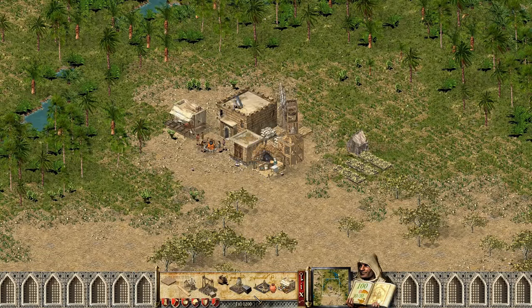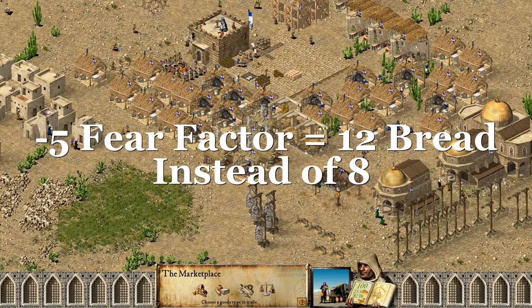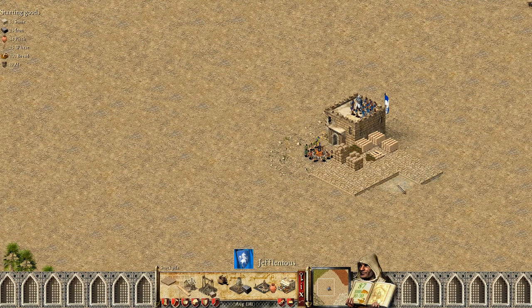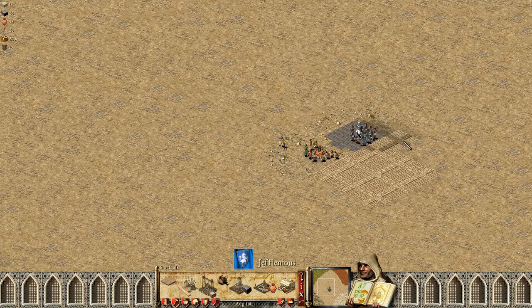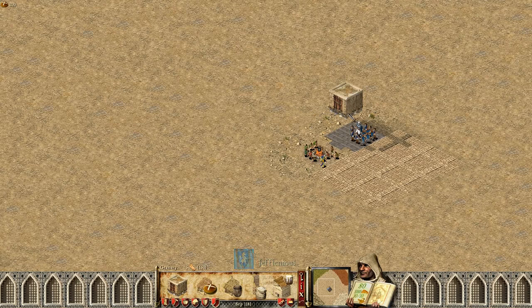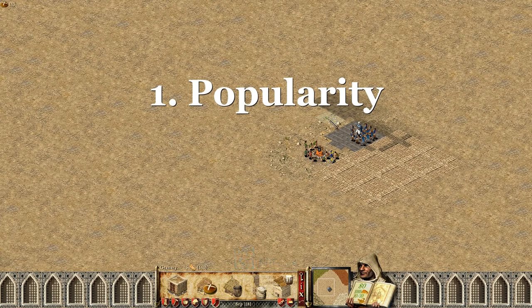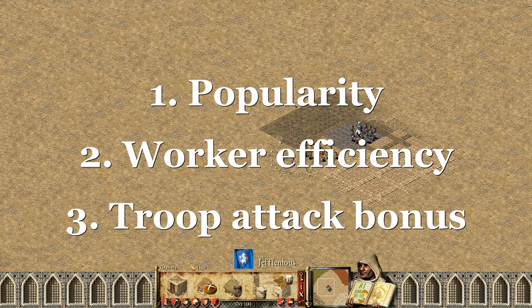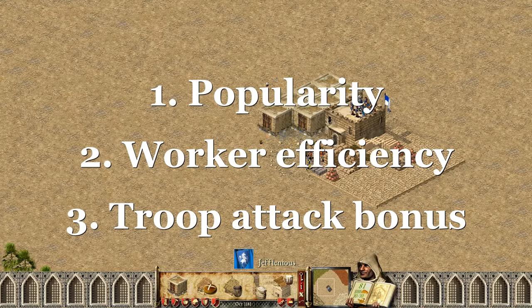Previously we covered tax, but we didn't quite cover the fear factor. Fear factor is a mechanic many of us probably ignored, but let's see how much value you can actually gain from it. As you might already know, fear factor does three things: it changes your popularity, it changes the efficiency of your workers, and it buffs or debuffs your troops depending on the active fear factor.